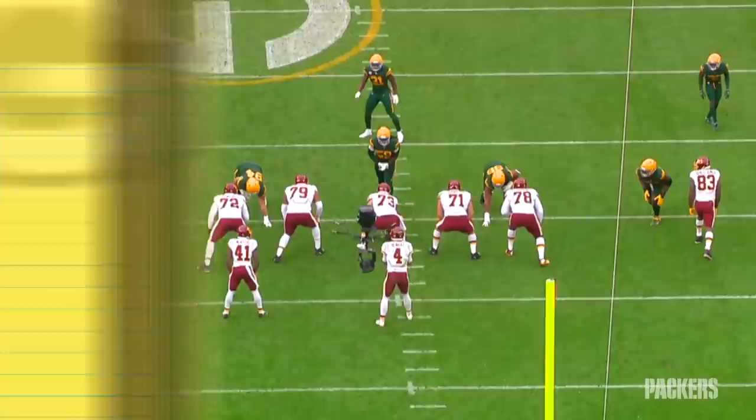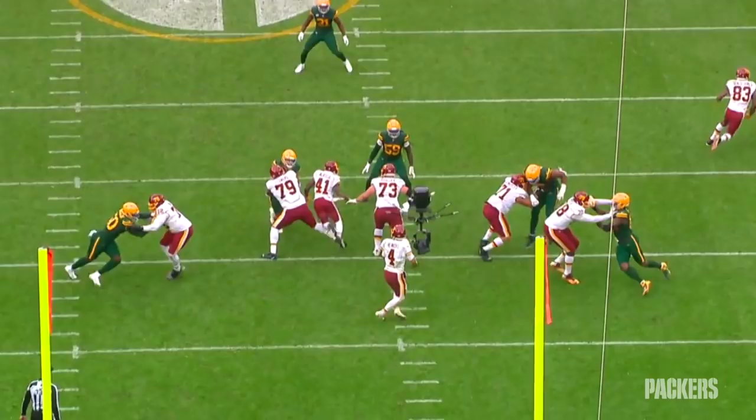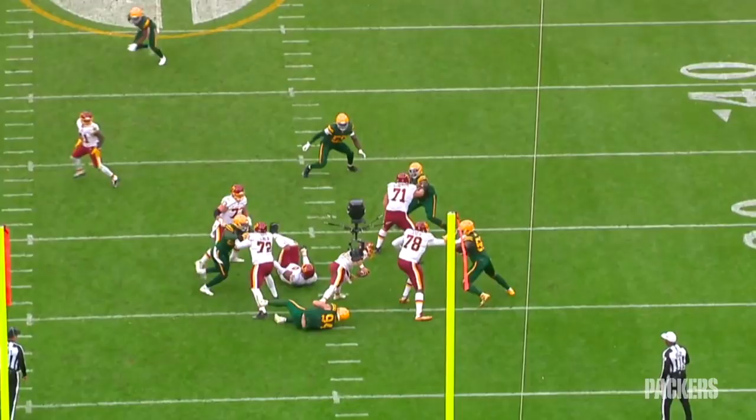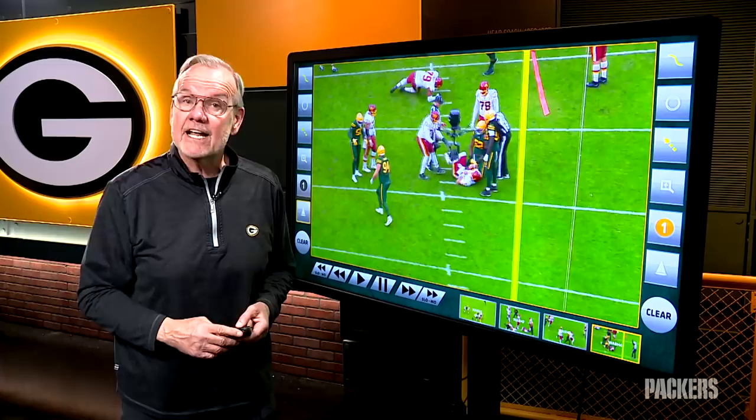Our last sack is all Dean Lowry. He's been bringing the power as of late and bringing it strong. He knocks the guard back into the running back, who ends up on the ground. Then the guard ends up on the ground, and Dean comes in and puts Heineke in some kind of submission hold before Rashawn Gary storms in to seal the deal. Four sacks for the Green Bay Packers, and if my math is correct, Gary had a hand in three of them.